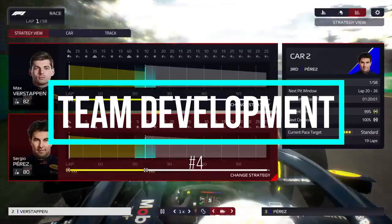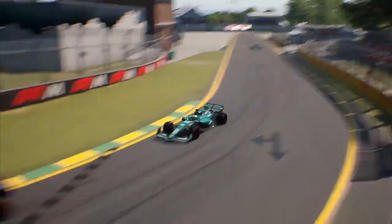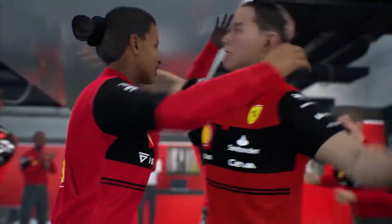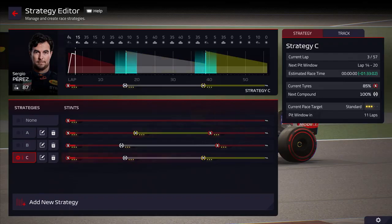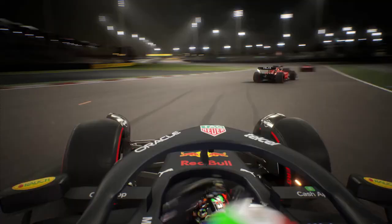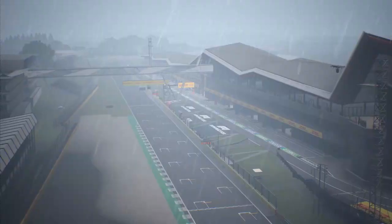Moving on to number four: start with development. With a little research, you can drastically boost your degree of control over the races. You may better prepare by looking at upcoming competitions, tracks, and ongoing goals. Visit your team's development department before the first race of the season to commission the initial designs, starting with large components like the chassis and the underfloor. These components are a smart place to start since they have a large impact on many aspects. Give projects plenty of testing time to get better results.